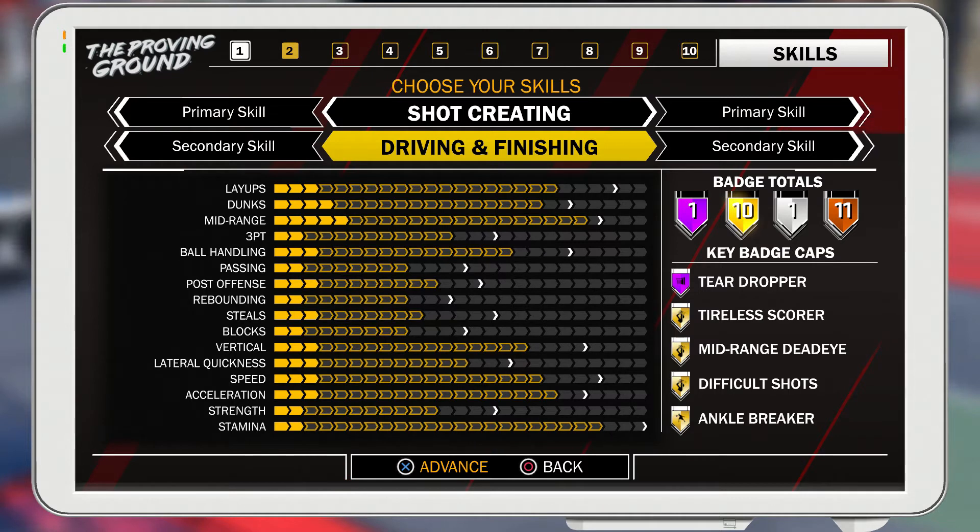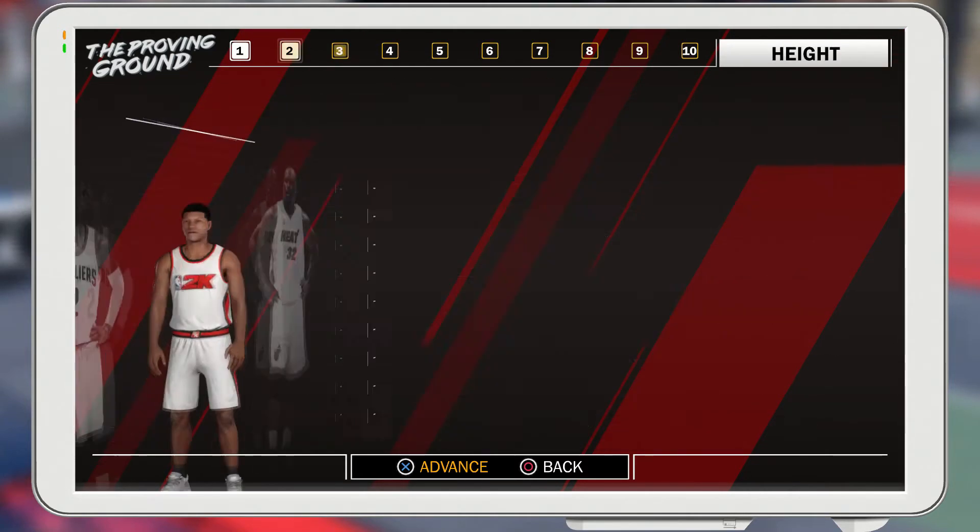Your speed is a 22, which is crazy good because driving and finishing is your secondary skill. You're probably gonna have gold one-man fast break — if not then silver — and that badge is very good for the fast break, so it'll basically add on to your speed. Your acceleration is 21.